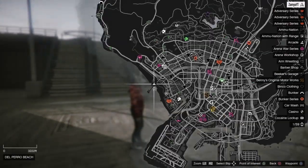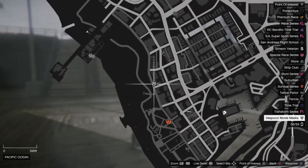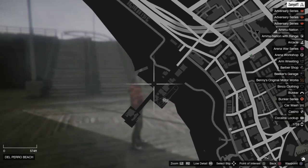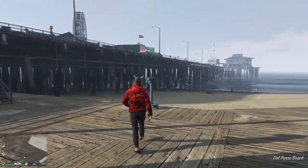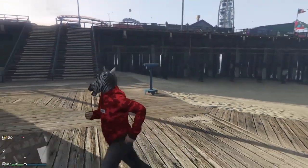This is basically the last step - you want to go to any telescope. I'm at one near the pier because it's closer to my shop. Go to any one; there's one in your apartment as well I think, but the best one is over here. Just go to any telescope and you want to do the telescope glitch.